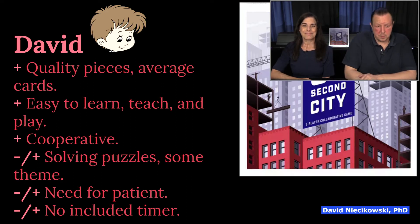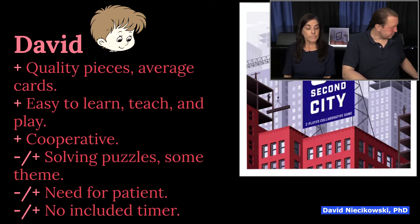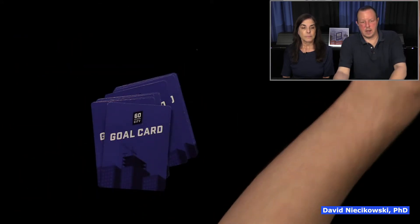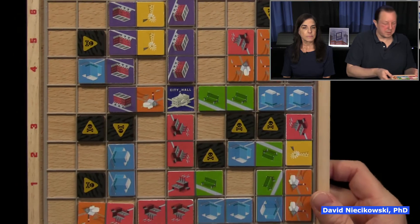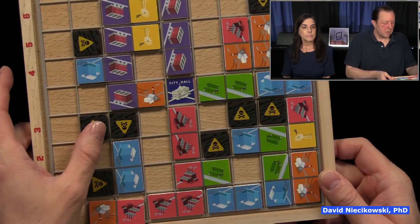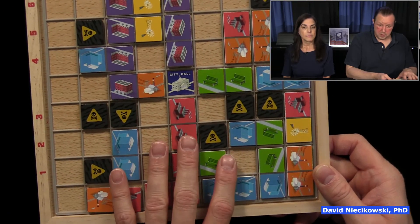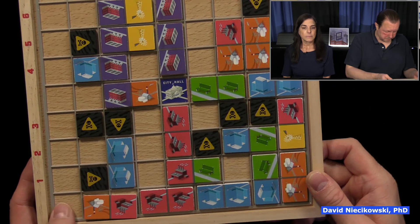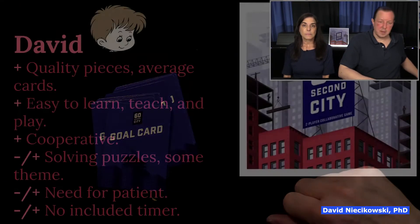So — easy to learn, teach, and play. We were up and running in no time. Cooperative is a plus. Now, neutral for me is solving puzzles — there is some theme. You can have puzzle games where there isn't much theme, but this one with the pollution and the zoning, there's more theme here than in other puzzle games. Now the theme isn't super strong, but it's definitely there.